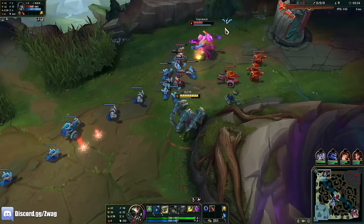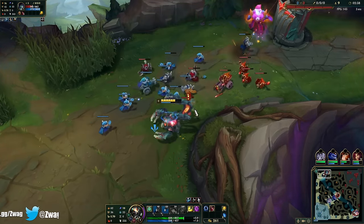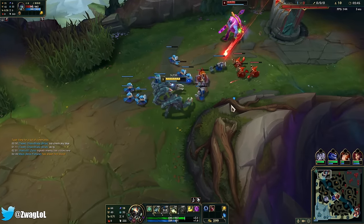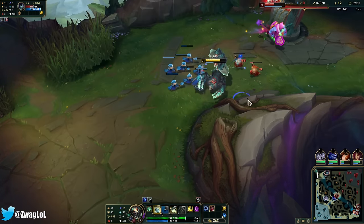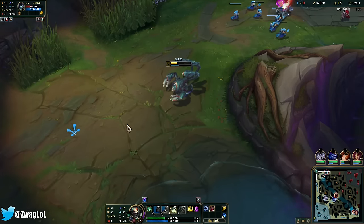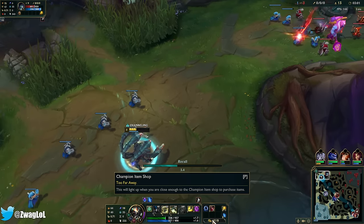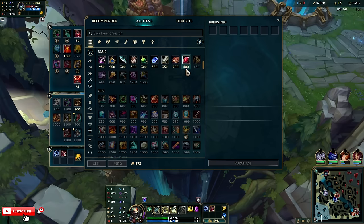Damn, this Q hits pretty hard too. I need to beat the Yorick early. I got scammed into two power shots. We could take a nice quick recall — it's going to take him a while to push this wave back in. Do we want boots or HP? I think I want the HP.